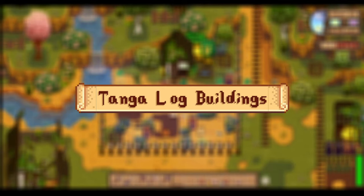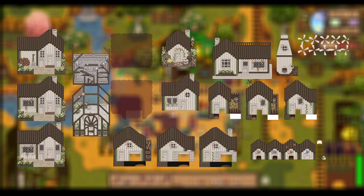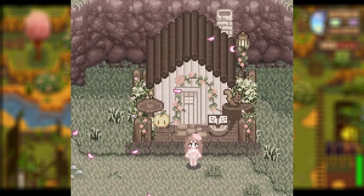Up next, we have the Tanger Log Buildings. Tanger does a lot of incredible mods with really gorgeous styles, so definitely check them out in general. This is a really gorgeous, creamy and muted-tone log building look for your house that also changes all of your farm buildings, greenhouse, mill, clocks and all that sort of stuff. I really love this one and love how it looks.